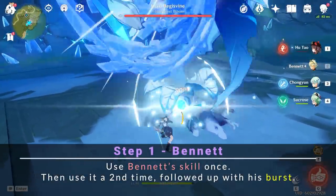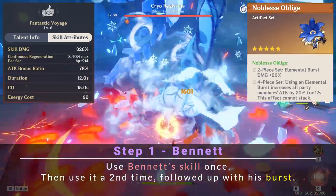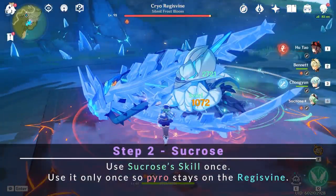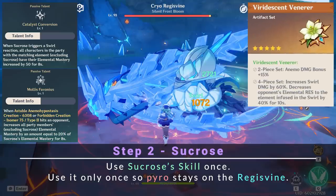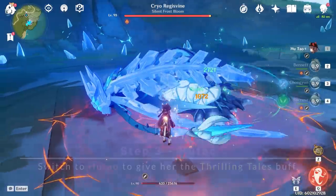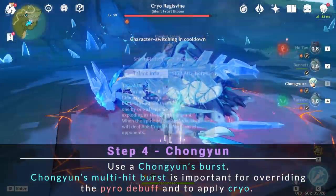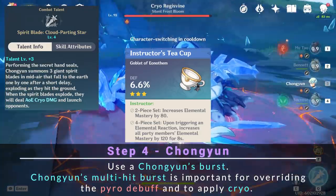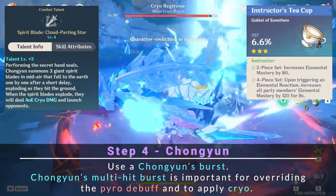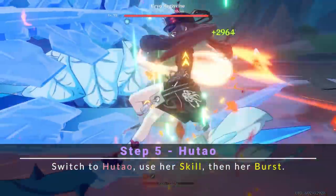For this combo, first you do the same thing with Bennett, which will apply Pyro, the Noblesse buff, and his burst's attack buff. Then switch to Sucrose and use her skill only once. This gives Hu Tao Sucrose's passive 1 and passive 2, as well as applies Viridescent Venerer's 4-piece elemental resistance shred. And importantly, because we only used her skill once, this will leave the Pyro debuff on the Cryo Regisvine. Now switch to Hu Tao quickly to give her the Thrilling Tales buff from Sucrose. Afterwards, switch to Chongyun and use his burst. Because Pyro was still on the Regisvine, Chongyun's burst will proc Melt, giving Hu Tao the Instructor's 4-piece buff. It's important to use Chongyun's burst here because of the multiple hits it provides to overwrite Pyro and replace it with Cryo. Finally, switch to Hu Tao, use her skill, then burst.